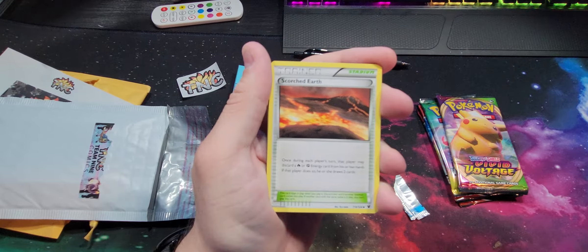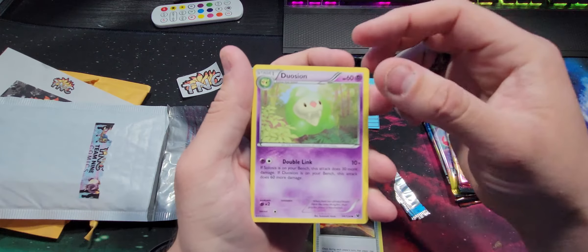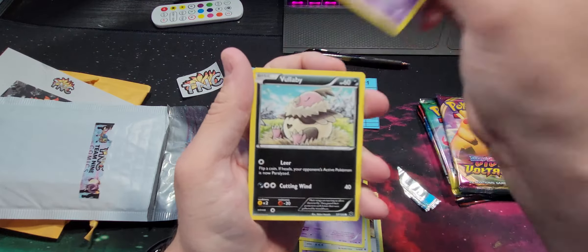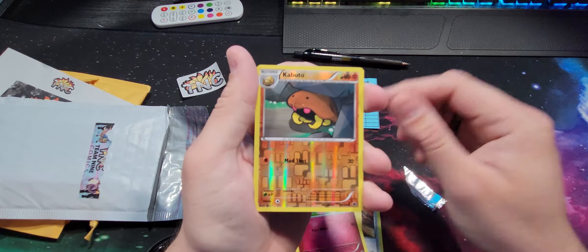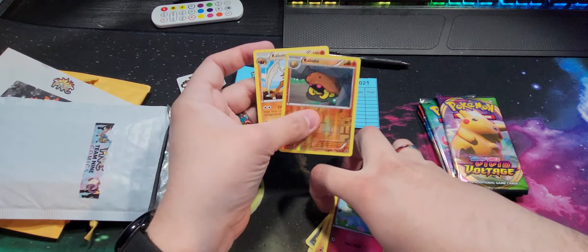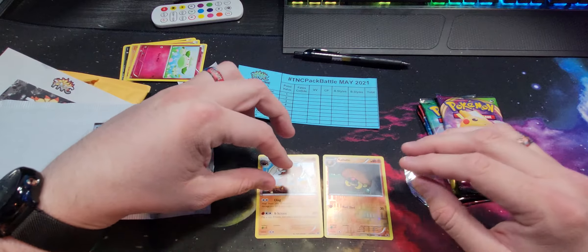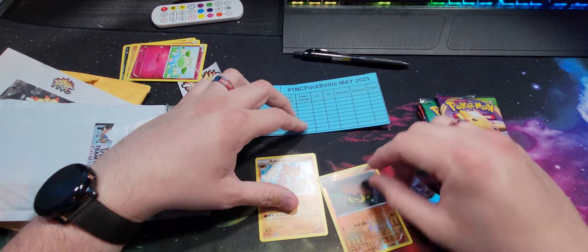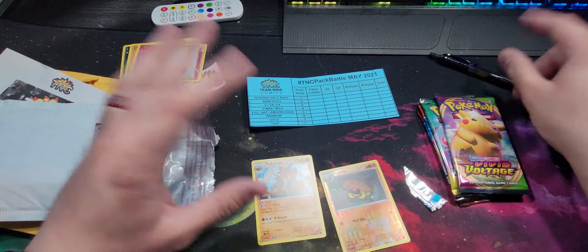It's not going to really focus. I got a Scorched Earth, Deucin, Kangaskhan, Spoink, Koffing, Volibear, Riolu, Cottonee, a Reverse Holo Kabuto, and for the rare I got a Kabuto. I like that — even though it's not holo, I like that it is a full evolution right there, except for the fossil. The Reverse Holo is an uncommon, so you didn't get any points on that one — it's got to be a holo on the rare.